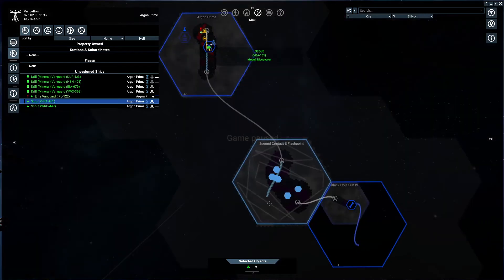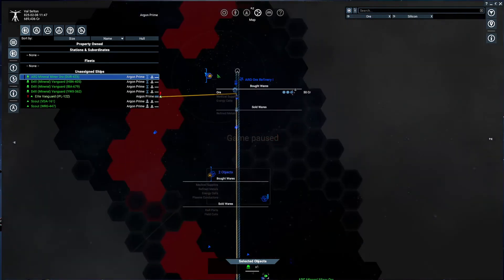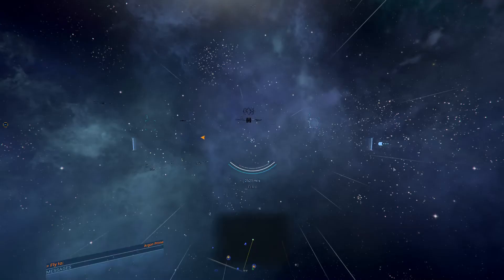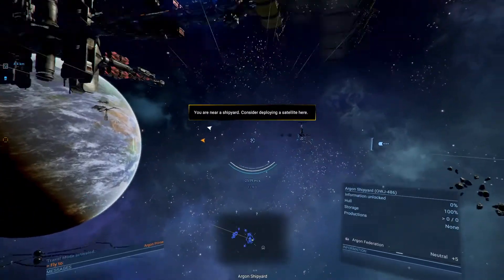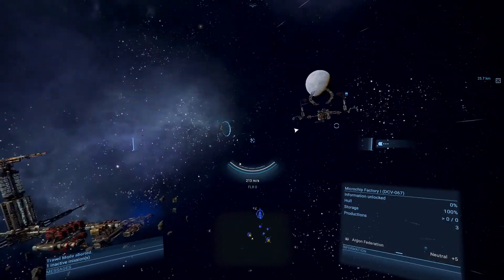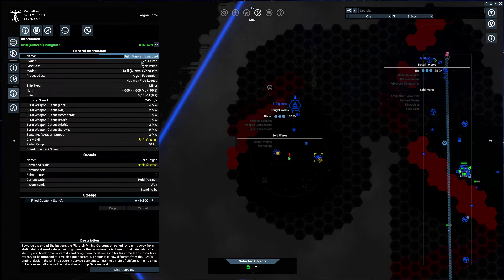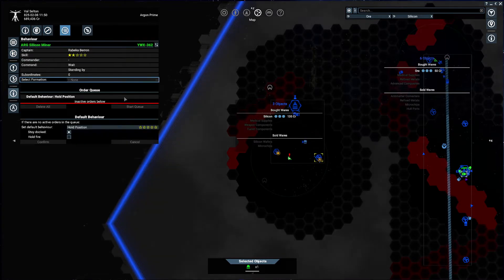I will set the scouts on a very complex path, then I will do myself some exploration in Argon Prime. The goal is to find all those stations that will buy ore and silicon — same in the Second Contact Flashpoint, I need to find all those stations. Since I found one in Argon Prime, I will set two math miners to auto-mine in Argon Prime and just forget about them for a while. After a few minutes, I found another factory buying silicon, so I took my two other miners and set them to mine silicon in Argon Prime. From there, I'm good to go for another couple of minutes doing some exploration while my scouts explore the Second Contact Flashpoint.